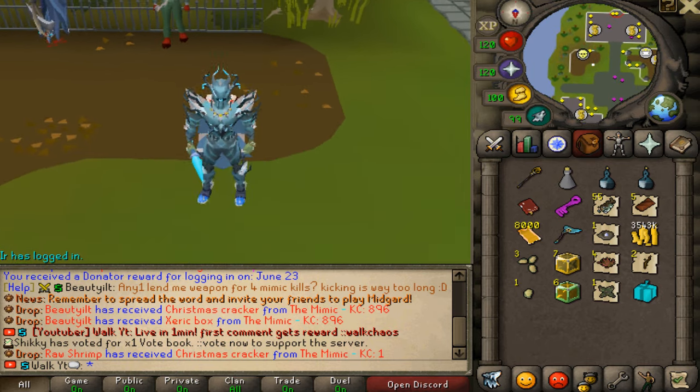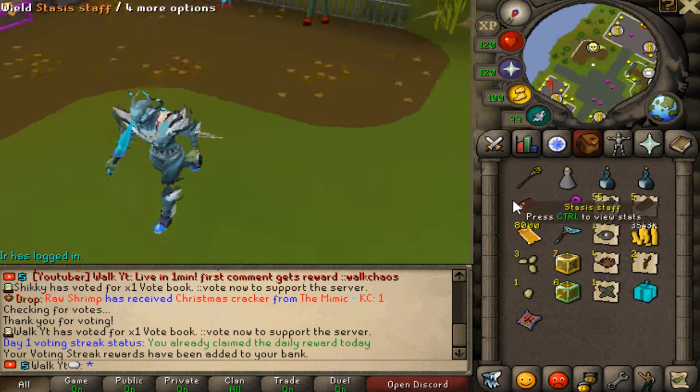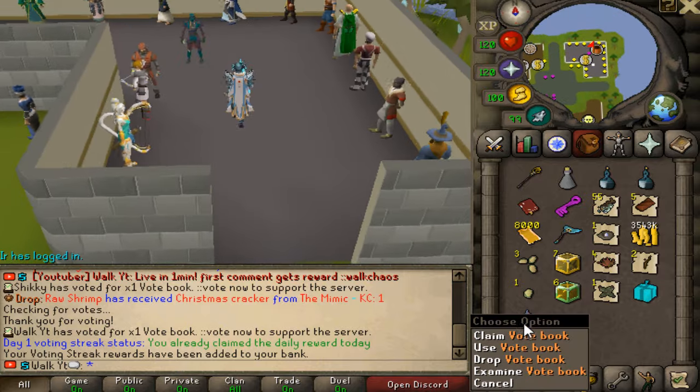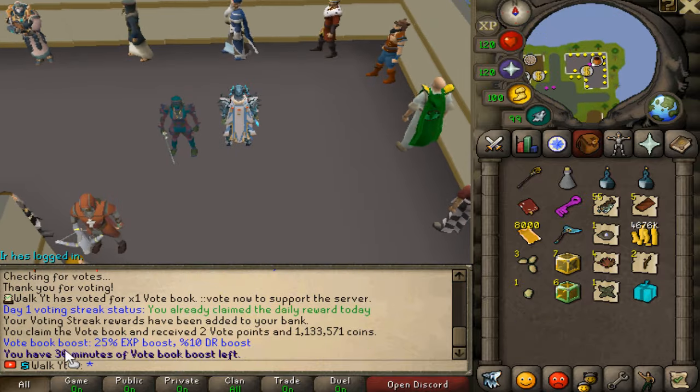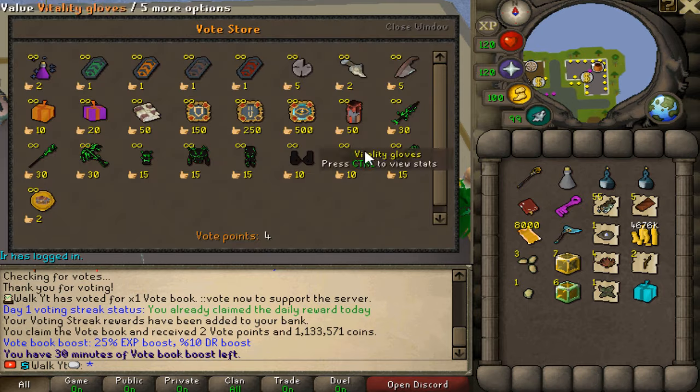Vote books are coming in, as well as the daily vote rewards. If you vote for 30 days in a row, you're going to get a $25 one — that is super easy and super free. Now you've got two options: you can sell the vote book, or you can go ahead and claim it. I'd probably recommend you claim it — you get some nice boosts, and you're also going to get a vote point which will help you a lot with upgrades, especially early on, to get yourself a vitality piece as well as weapons.